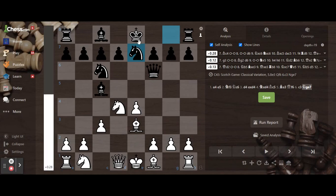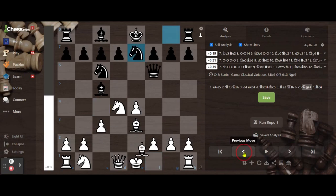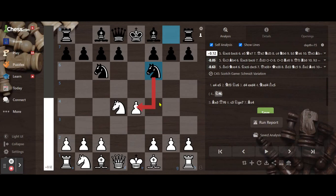After you play knight g7, black has many ways to play. He can also try to castle and play bishop c4, pinning the pawn to the king when it castles, and also getting ready to castle. The other way that black can do is, after this, just play knight c6. This is called the Steinitz variation, you can also call it the Mieses variation.